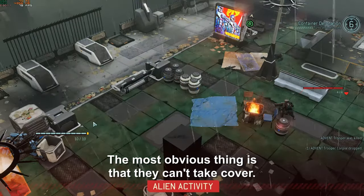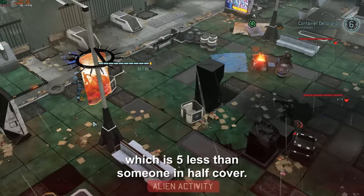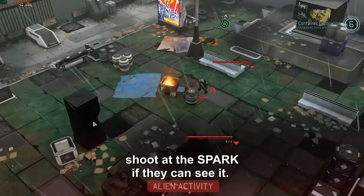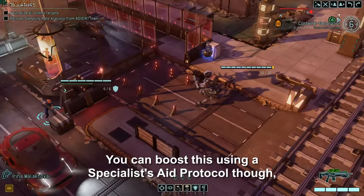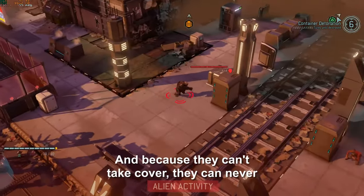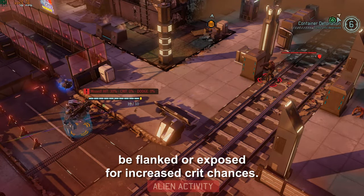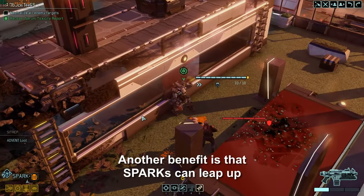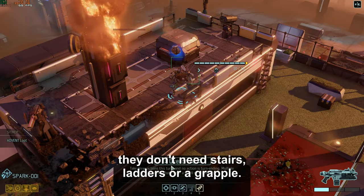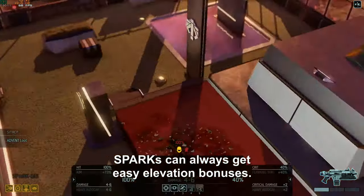The most obvious thing is that they can't take cover. Instead, they have a natural defense value of 15, which is 5 less than someone in half cover. This means most enemies will always shoot at the spark if they can see it. You can boost this using a specialist's aid protocol to bring it almost in line with full cover. And because they can't take cover, they can never be flanked or exposed for increased crit chances. Another benefit is that sparks can leap up to high ground from almost any position — they don't need stairs, ladders, or a grapple — so they can always get easy elevation bonuses.